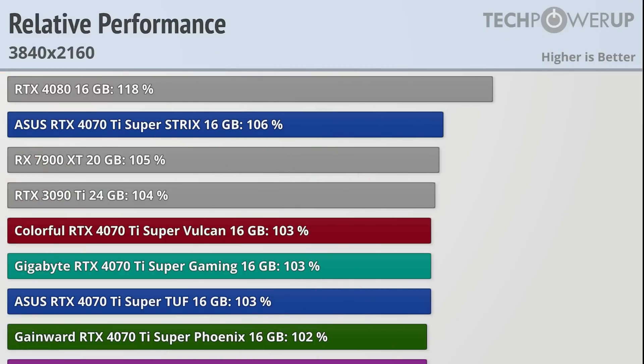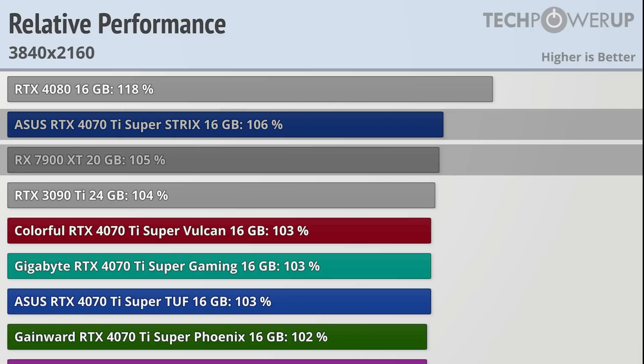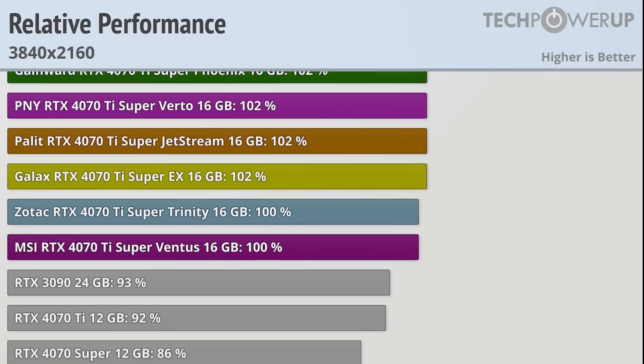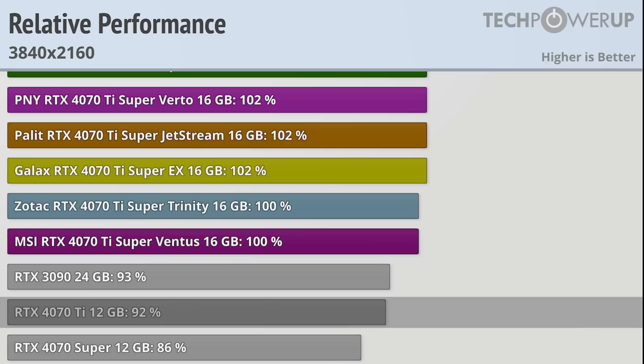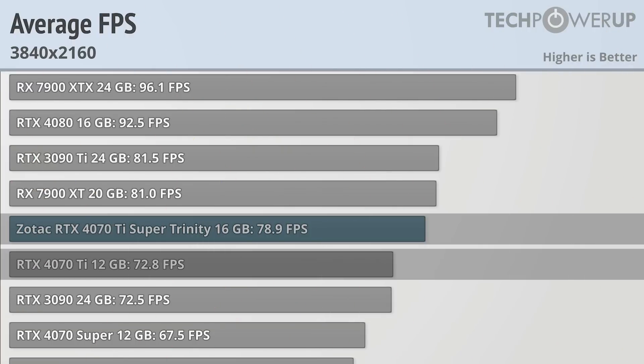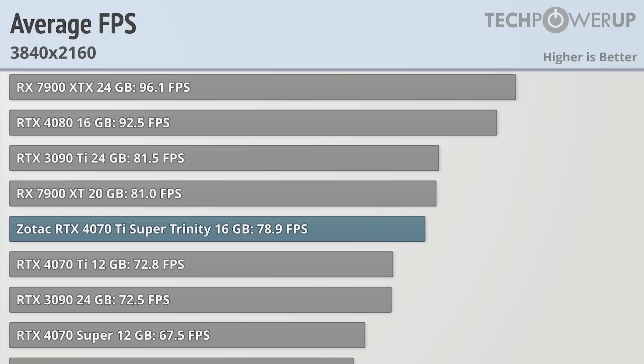Bumping up these tests to 4K does start to benefit the flagship cards, and the RTX 3090Ti has pulled ahead of basically every other 4070Ti card, now sitting just atop the Colorful Super Vulcan. The ASUS Super Strix is still a little bit faster than the RX 7900XT, but it does start to lag behind the RTX 4080, which is now 18% faster than the stock 4070Ti Super. On the flip side, all these cards gain on the vanilla RTX 4070Ti and are about 9% faster than the old model, equating to only about 6fps at 4K. Neither of these cards really target this resolution, but the extra VRAM will probably come more in handy as time goes on.